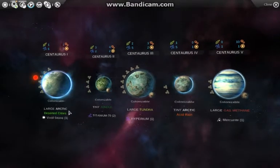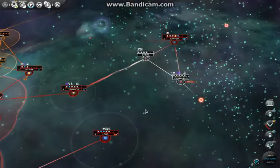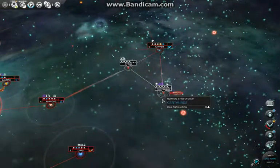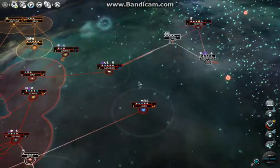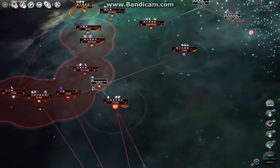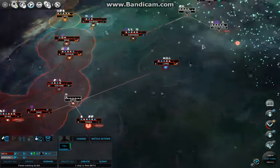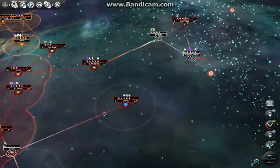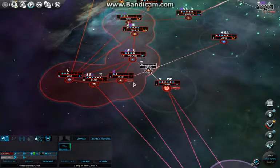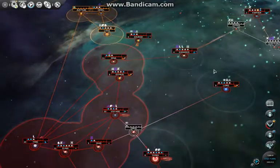I feel like I want to protect this system until I can colonize it, because it has pretty valuable planets and I don't want to risk losing it to another empire. So I will send these missionaries — one goes here, and this one goes here to the slightly worse system.